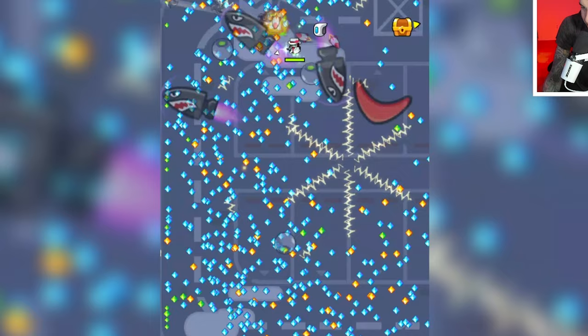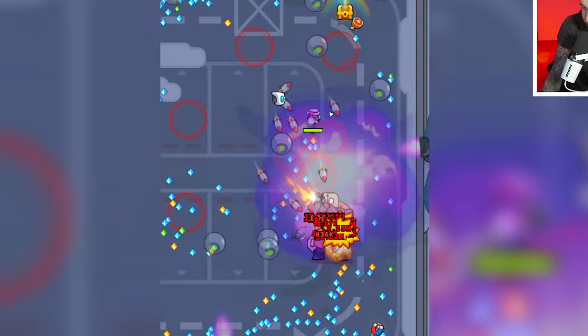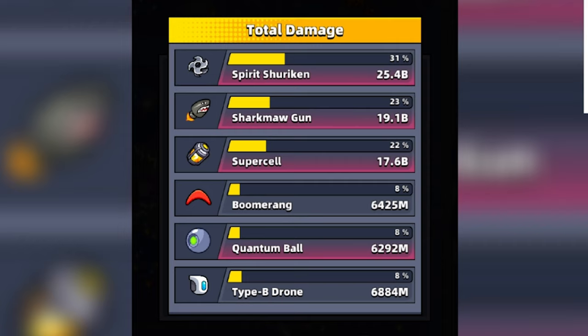Here comes the final boss at the 8-minute mark: Rage Fire Tyrant. Let's get it with the Sharkma Gun. Look at all of these rockets going off — we are just shooting off rockets galore. Get the final boss with the rockets. We did it! The Spirit Shuriken had 31% with 25.4 billion damage, followed by the Sharkma Gun at 23% with 19.1 billion.